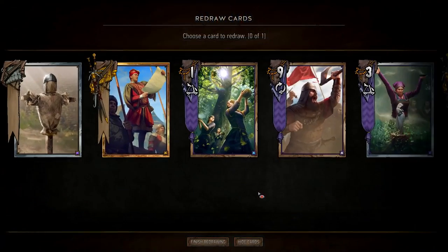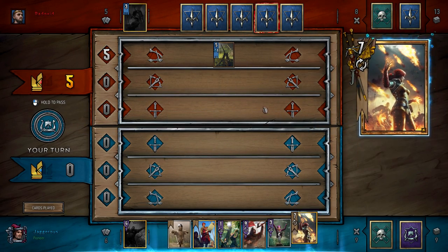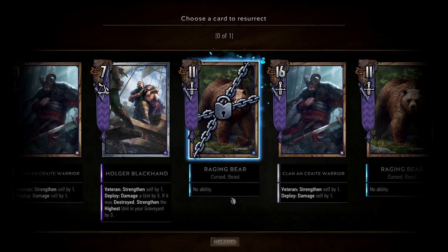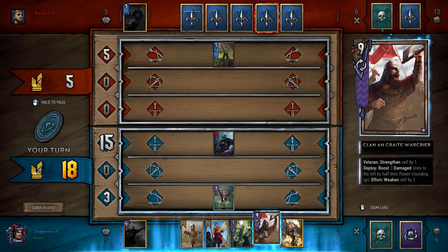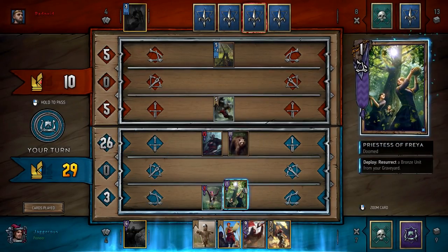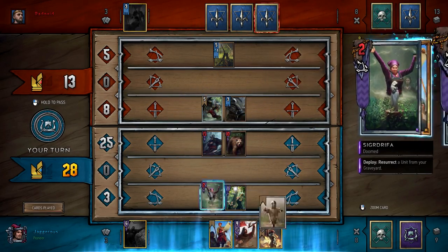Do we want to mulligan? I don't think so — we have basically three resurrects in hand because we can decoy one of the resurrects, so this is pretty good. This trebuchet card is annoying — it does one random damage each turn. But actually what it means is that we can resurrect our bears, because if we resurrect our bears they'll potentially get shot and then we can buff them with the Clan an Craite War Crier. So we're not too worried about this. We resurrect a bear, and that's a potential target for the trebuchet.